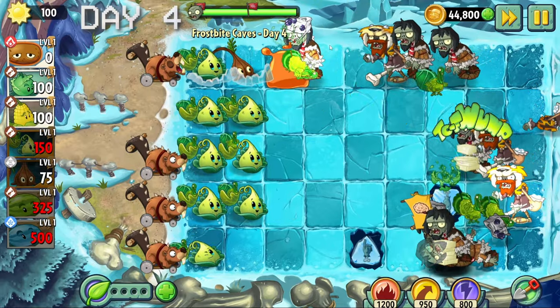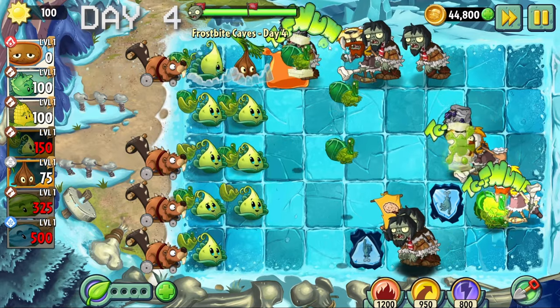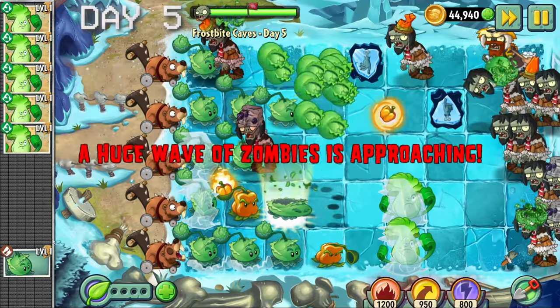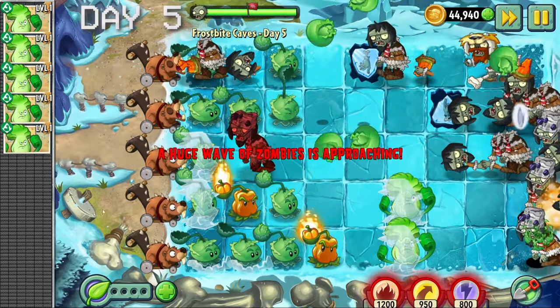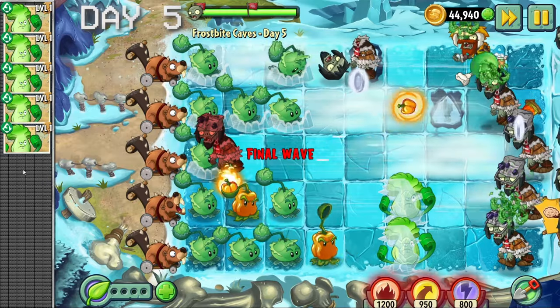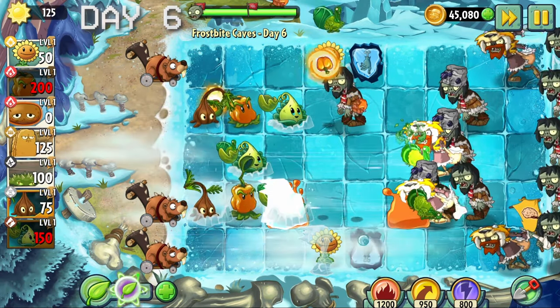Already I could feel the difficulty slightly spike - he freezes our plants which allows the zombies to take two mowers. Day five didn't stop me from doing catapults only, on a conveyor belt level. I didn't place any bonk choys down this level - those bonk choys were already pre-placed.